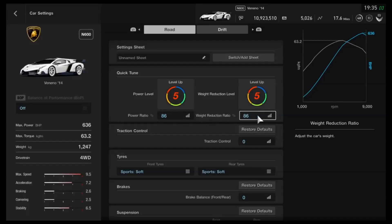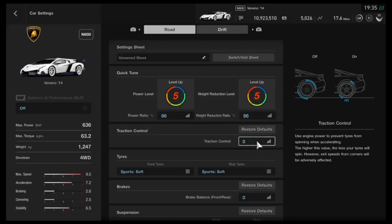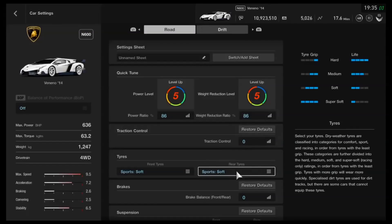You can adjust the power if you want to, but I wouldn't recommend it. Traction control you definitely want turned off — you don't want anything slowing you down even more. As far as tyres, we've got it on sport softs. Racing tyres will be a whole lot better, but I wanted to see what it would be like in more realistic circumstances.